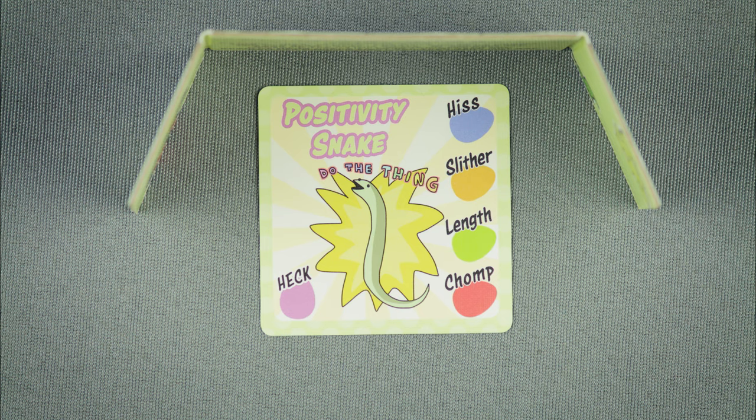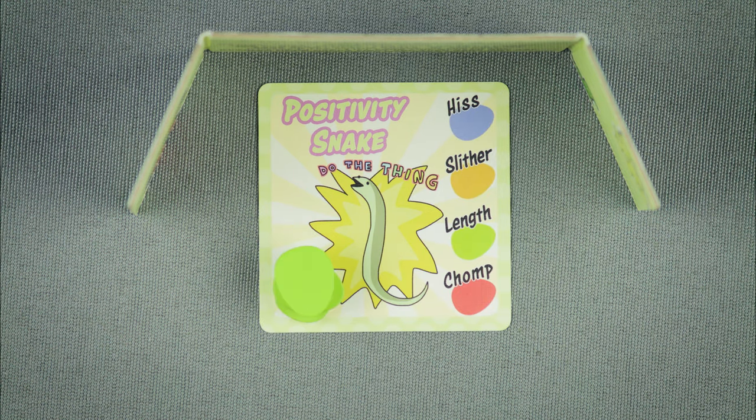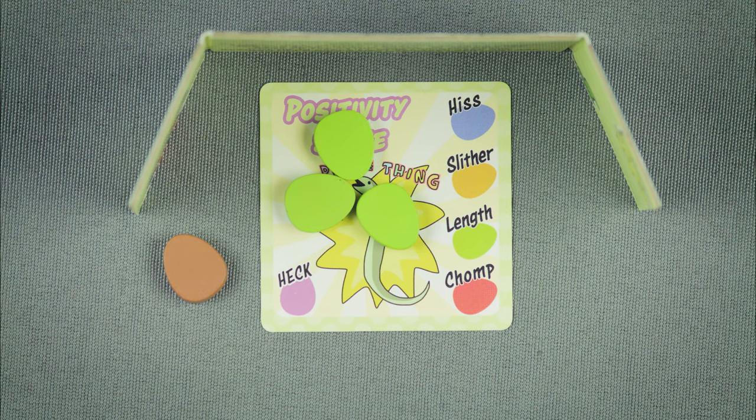The betting phase. Players place their egg tokens on their snake card in any combination of the following: on an attribute such as hiss or chomp, in the hex space, or you can play it snake — that's cute — by placing all of your eggs in the middle of your snake card. Next round, you will get to start with an extra brown egg, if available.